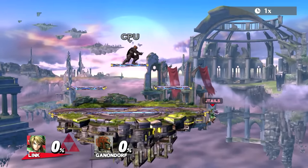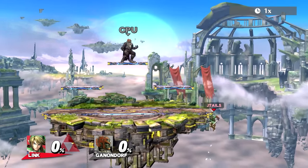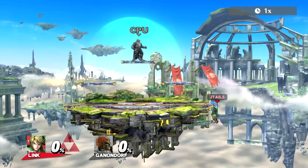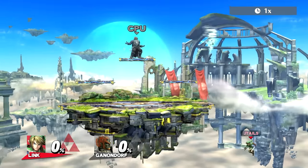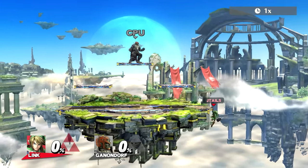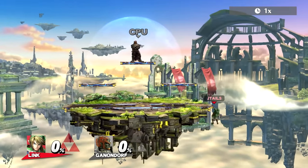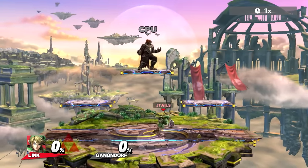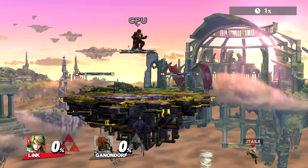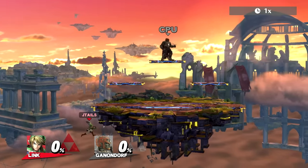The boomerang goes through the stage, which is another cool thing about it. Something like that could work if your opponent is coming from below diagonally — it'll push them away. For characters that recover low or don't have a very good recovery, you can really mess around and try to get the boomerang to go horizontally offstage. Note that on For Glory this might not work because the curve of most omega stages won't allow for this angle on the boomerang. But it's just an idea to bounce it off the side of the stage and try to gimp people.